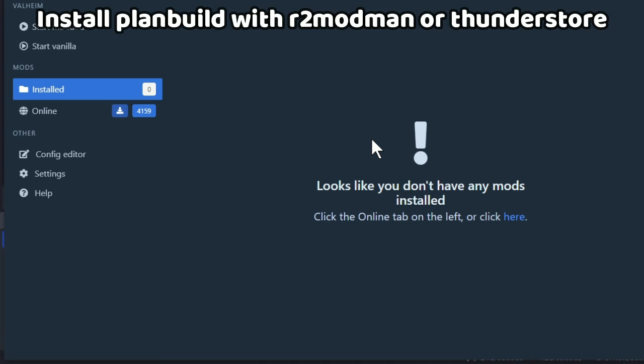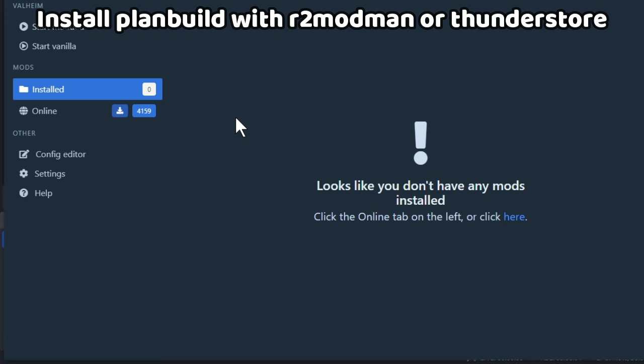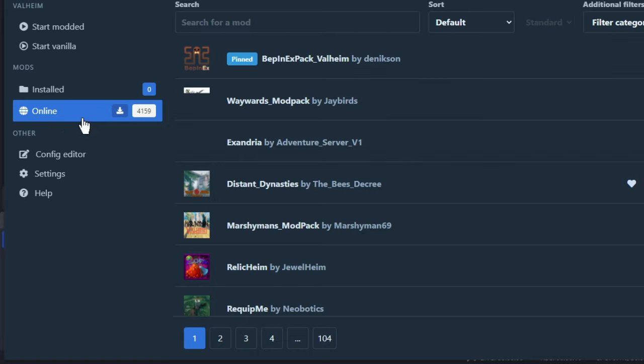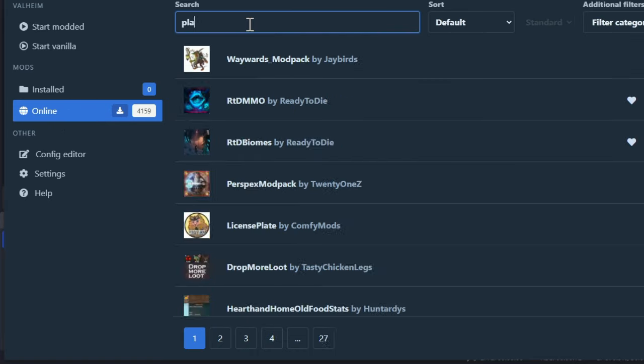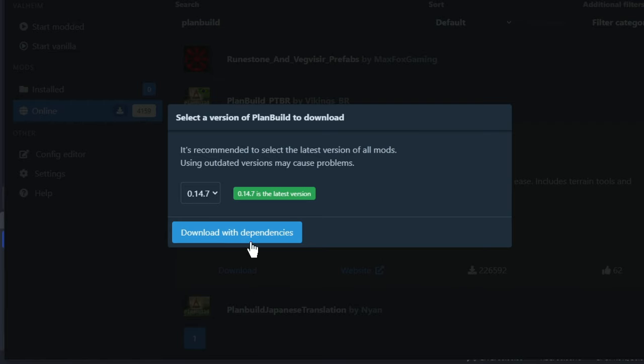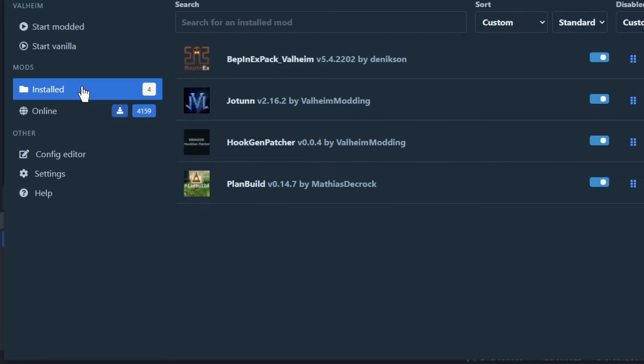The easiest way to get PlanBuild installed successfully is to use a mod manager like R2ModMan or ThunderStore. All you have to do is go to the online section and search for PlanBuild. Get the one by Matthias de Kroc, download it, and then download with dependencies. This will add all three dependencies automatically.